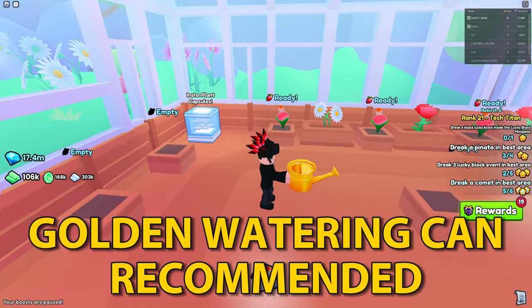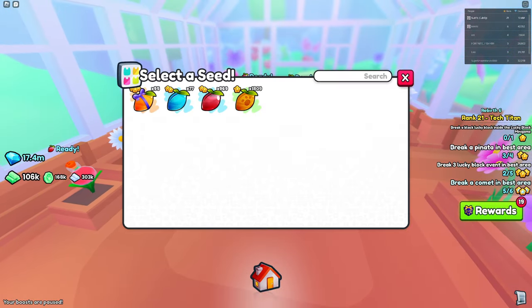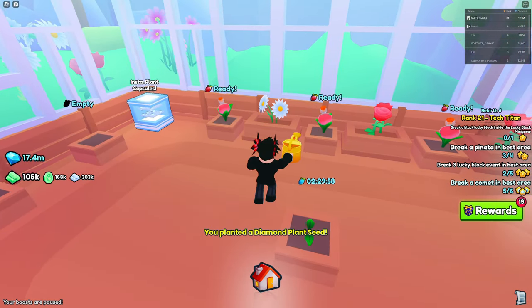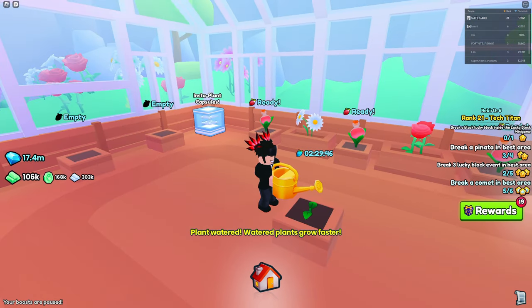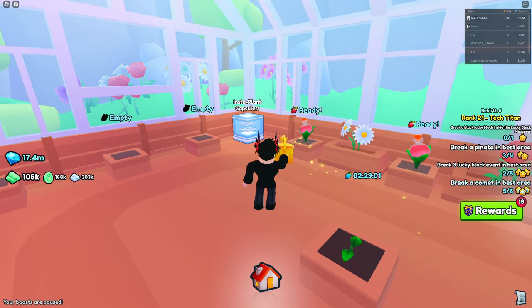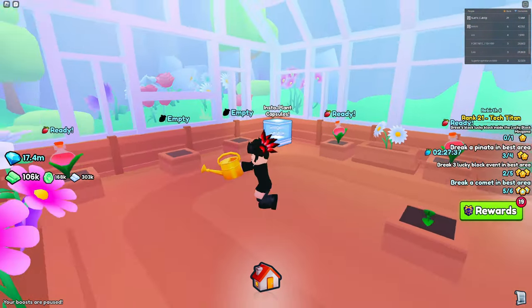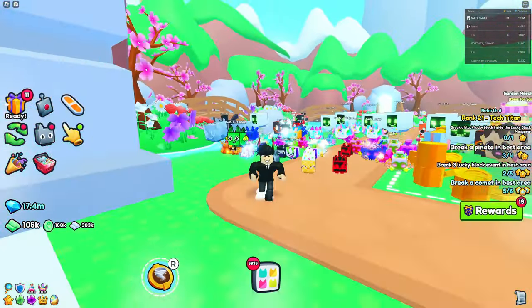I do also recommend you get a golden watering can — it's really cheap, around 70k gems. When you plant something like the diamond plant seed, a lot of people don't actually know this, but you can just click on here and it's going to water it extremely fast. As you can see, there we go. And it also works for the regular watering can. People just think that the watering cans are just for decoration, but that's not really the case. And so with that, hopefully you get extremely rich using this method.